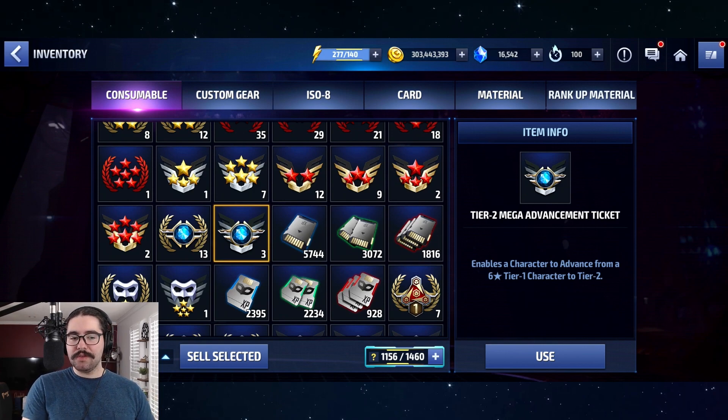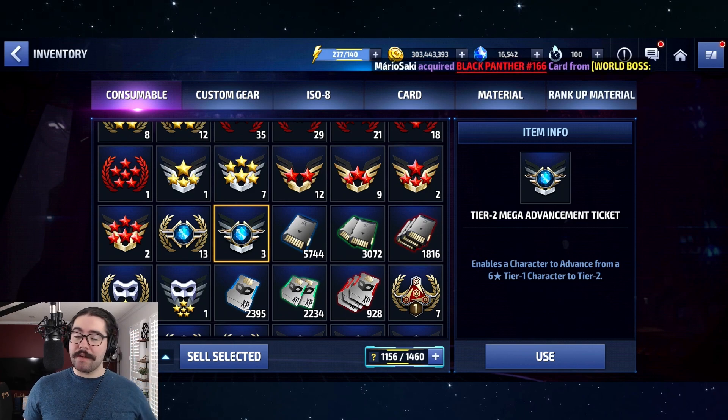Just very briefly, how to use the Mega Tier 2 ticket: you just need to get a character to 6 stars — that's all you have to do. You do not need to get them to Tier 2, you do not need to get them to level 60, you don't even have to do their mastery. Just yellow stars — you need 6 of them. It doesn't work on native Tier 2 or Tier 3 characters like Null and Sentry, but you just have to get the character to 6 stars and then slap this ticket on.